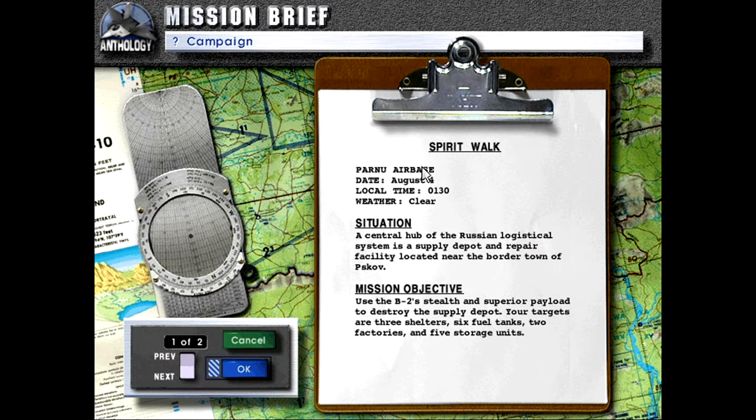Spirit Walk, new airbase, date August 4th, local time 0130 hours, weather clear. I'm guessing this is US then. Situation: the central hub of the Russian system is the supply depot and repair facility located near the border town of Zikhov — I don't know how to say that.